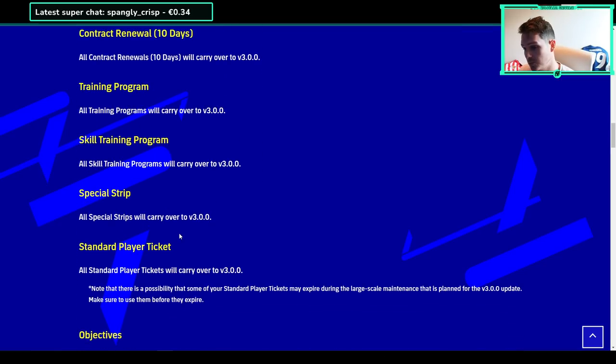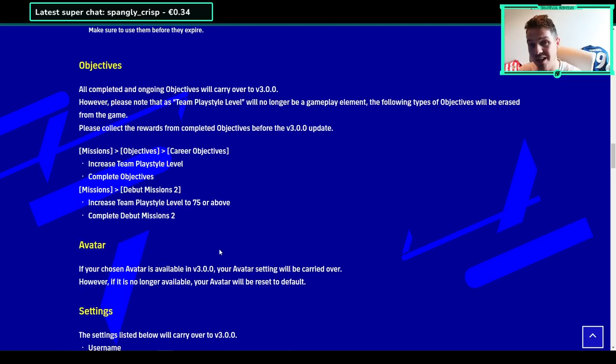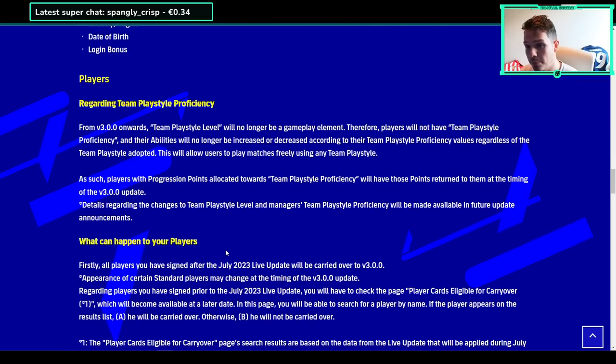All nominating contracts will carry over. Chance deals, contract renewals, trainer programs, skill programs, special strips, standard player tickets, and objectives will also carry over. Please note that the team plays level will no longer be a gameplay element, so certain objectives related to that will be erased. Other things like settings and avatars are straightforward.